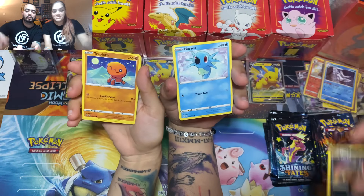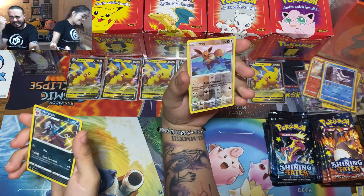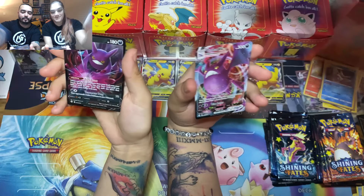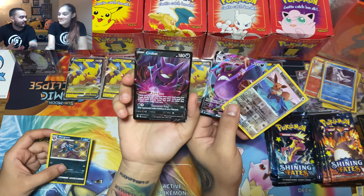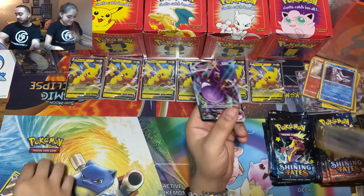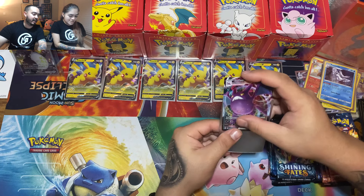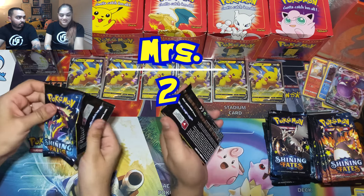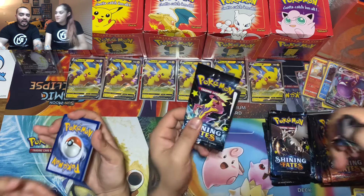Morpeko, Eevee reverse, Morgrem — wow! What are the odds? Feeling the Crobats right now. Another Crobat V — at least Crobat V is a very good card to run if you're playing the game. Never a bad pull — actually a really good card in the set. But that was crazy — two Crobats! That was a really perfect pack.